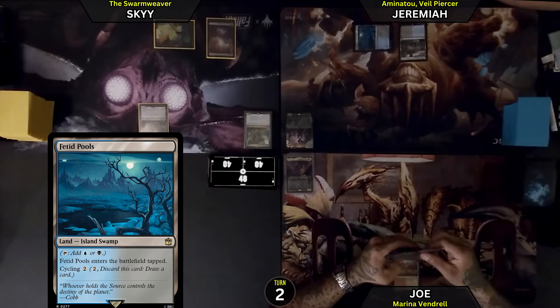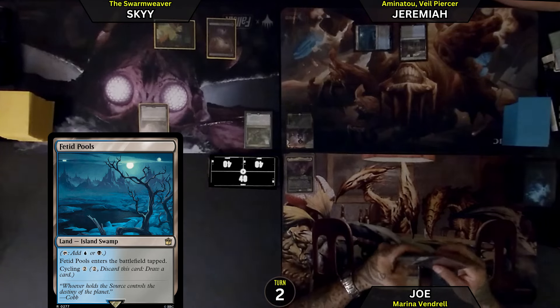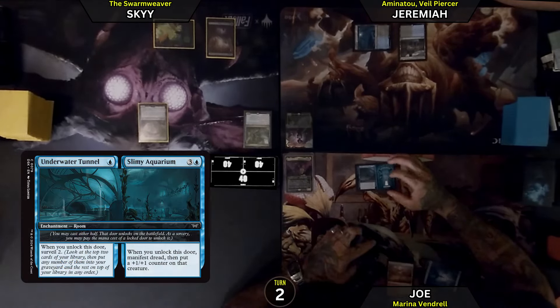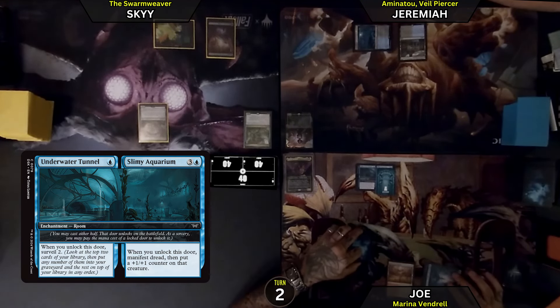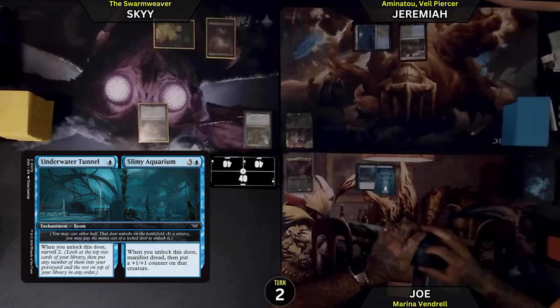Untap. I will play an Island, tap for 1 blue. I will play an Underwater Tunnel. When you unlock this door, Surveil 2. We'll leave them like that and pass the turn.